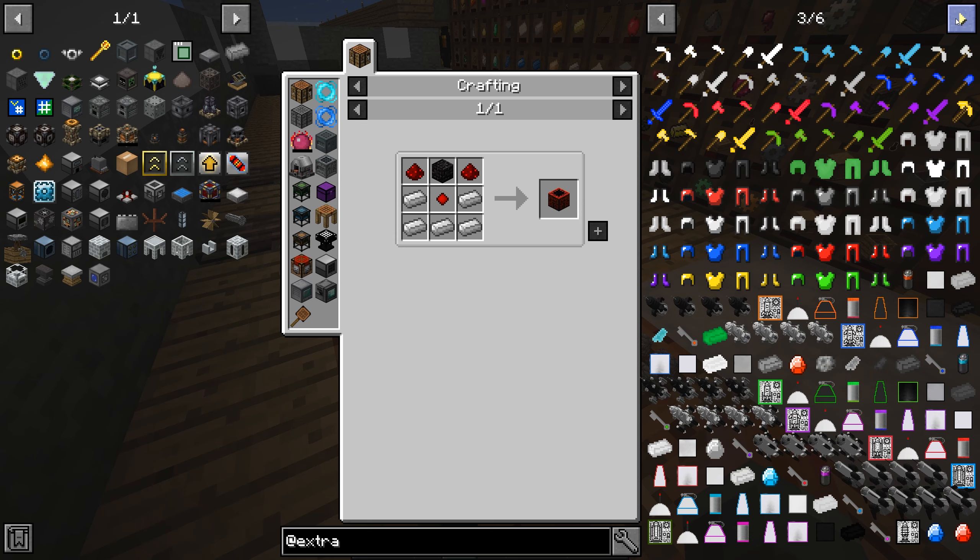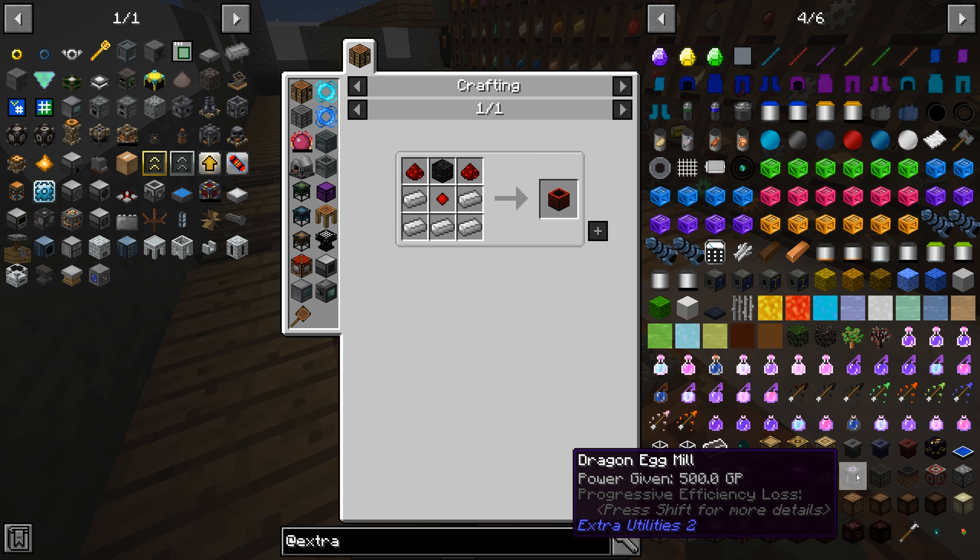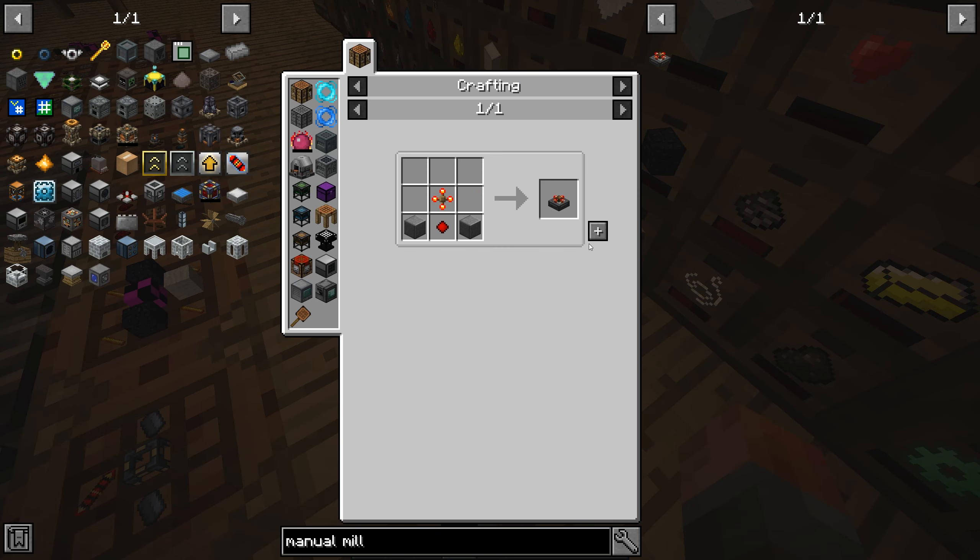It doesn't really generate much, but it lets you get started until you can build a water mill. I've forgotten the name of it but I'll remember it. What we're actually aiming for is something like the dragon egg mill there, but of course we need to kill the dragon to get a dragon egg mill. And there it is — the manual mill.